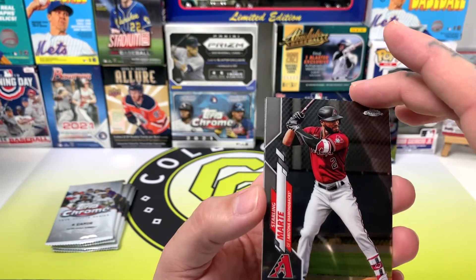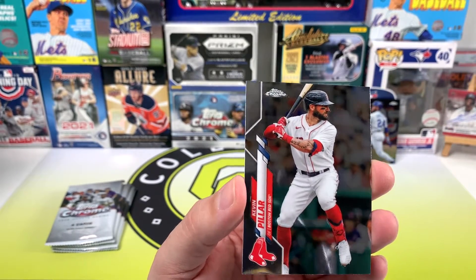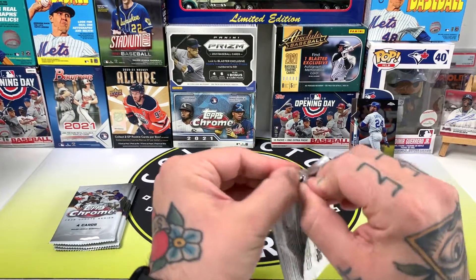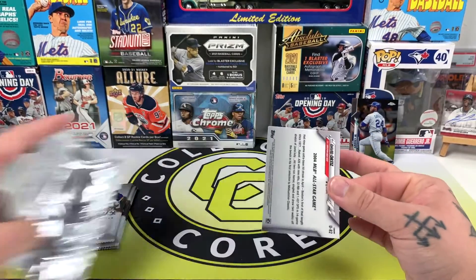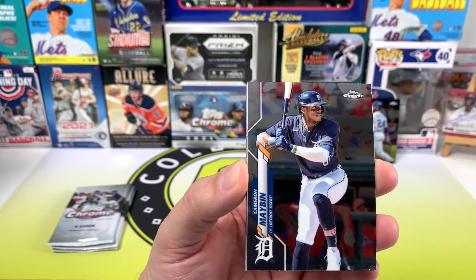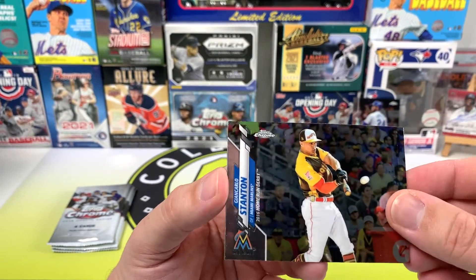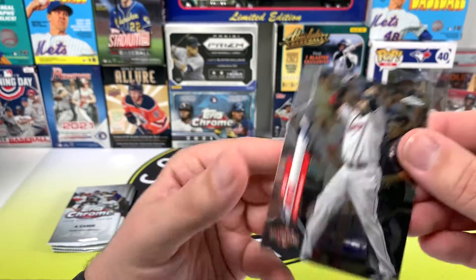There's Tatis in the 2020 Decades Best cards — I love these cards, they look great. I'd like to put the whole set together of those. There's Starling Marte in his Diamondbacks uniform — he'll be in a Mets uniform next season. And Kevin Pilar in his Red Sox uni — I can't actually remember, is Kevin Pilar still at the Mets? Did he become a free agent? I like Kevin Pilar. Cameron Mabin there, and Rich Hill. I'll get these a bit more centered — Giancarlo Stanton with his Marlins uni.